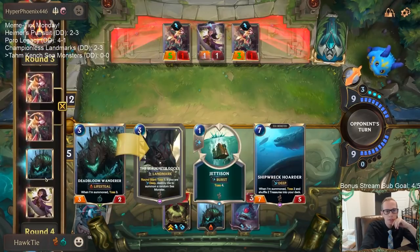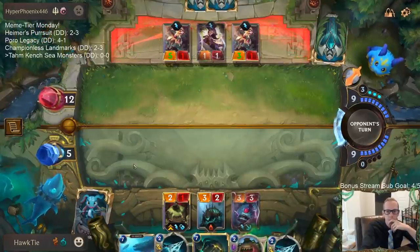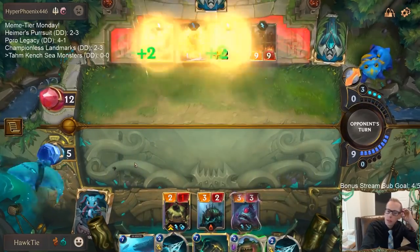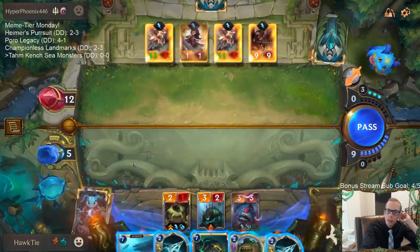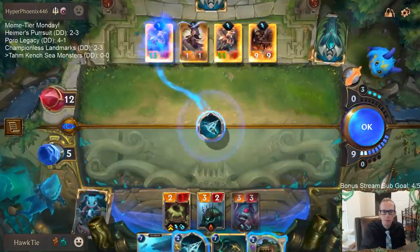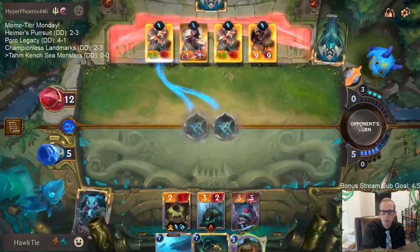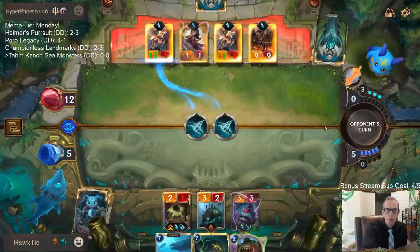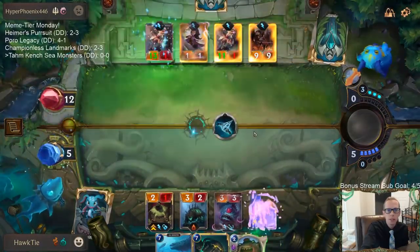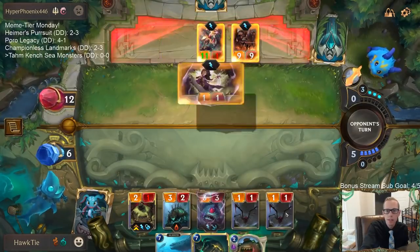We tossed two Slaughter Docks and one Bayou Brunch. We'll play two of these and kill the 1/3 one, so now I got two blockers. I'm not sure if blocking is worth it — it goes down to two health, but that's probably still worth it.